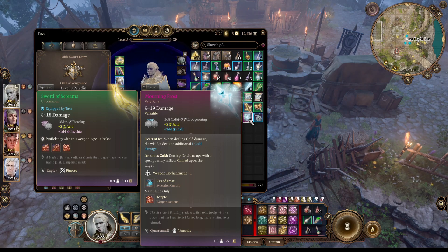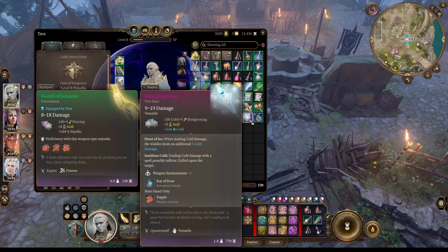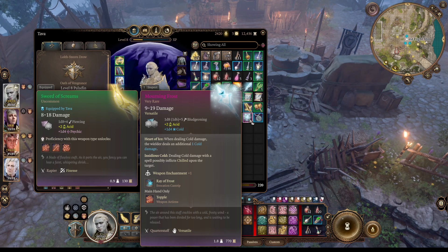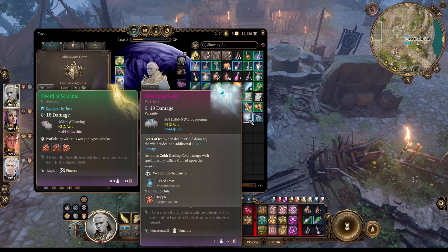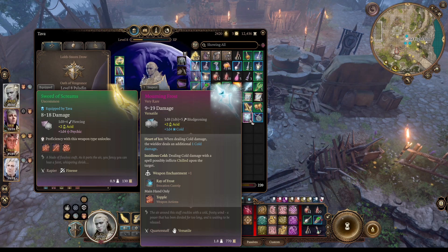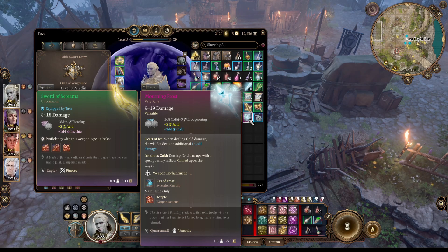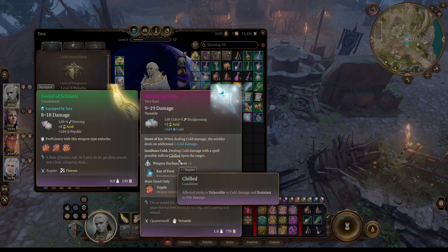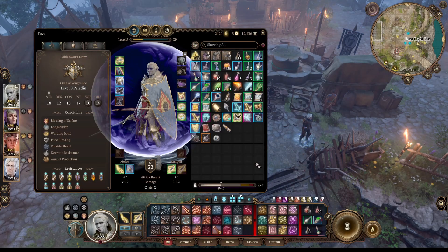It's a D8 weapon. It's versatile, so it can be used one-handed as a D6 weapon. It deals an additional 1D4 cold damage. Heart of Ice: when dealing cold damage, the wielder deals an additional 1. So theoretically it's 1D4 plus 1.